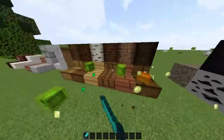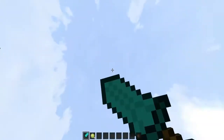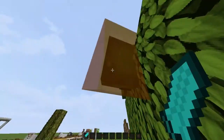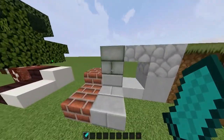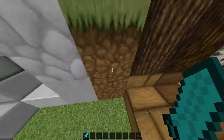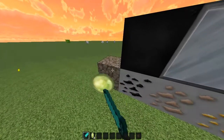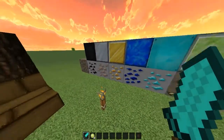So as you can see, this is what the sword looks like — it's a huge diamond sword. For the blocks, we have the bricks, stone bricks, cobblestone, dirt with grass, dirt without grass, oak wood, spruce wood, birch wood, jungle wood, acacia wood, and dark oak wood — those are the planks.